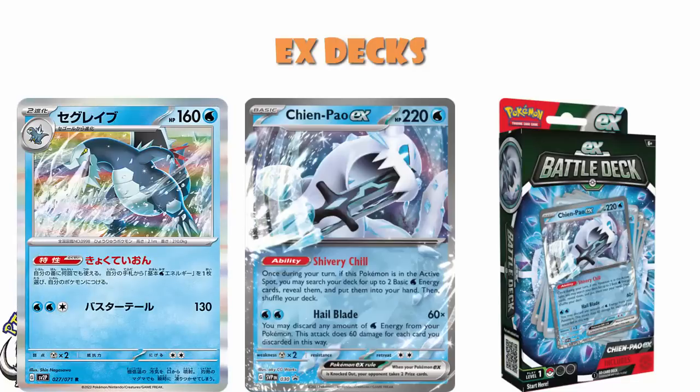We are then getting the Backscalibur in the set — that's just got that ability we've seen a bunch of times before. It lets you attach as much water energy during your turn as you like. And Chen Pao has an attack that says you can discard as much water energy as you like from any of your Pokemon, and deal 60 damage for each one discarded in this way. So Chen Pao searches out the energy.